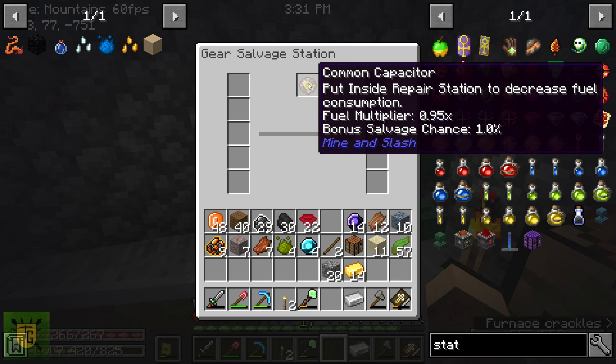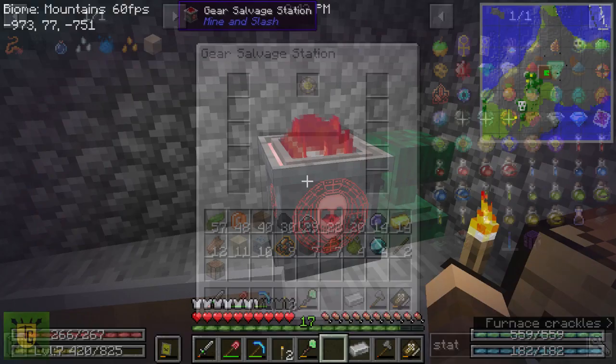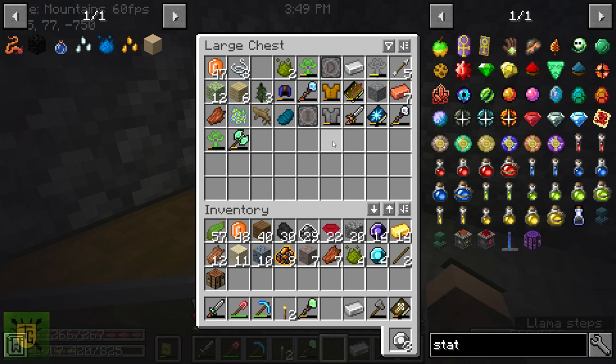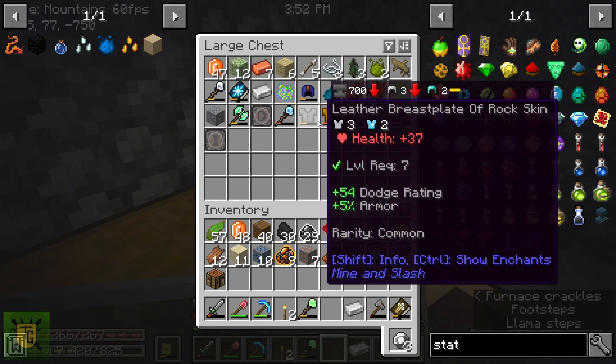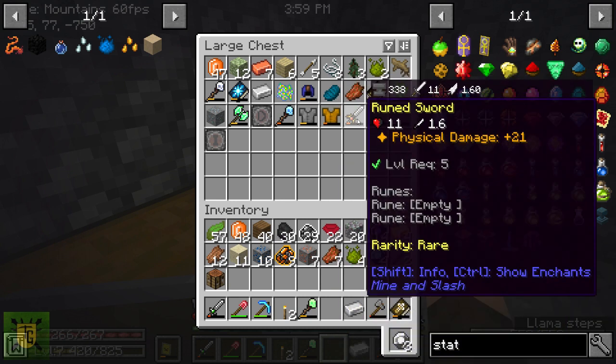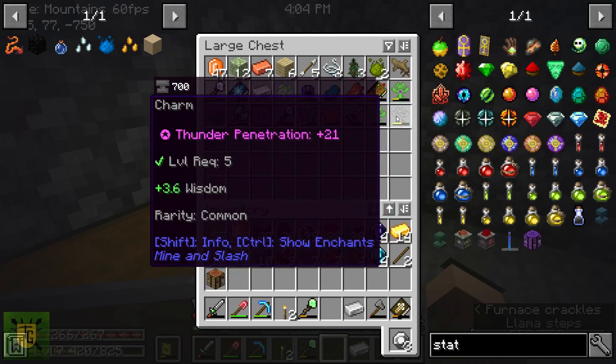If you put it inside the repair station it'll decrease fuel consumption, or you put it in the gear salvage to increase your outputs, etc etc. So we've got that. I now want some equipment that I don't want anymore - the junk ones. Depending on what rarity of the item it depends on what you'll get out of it.